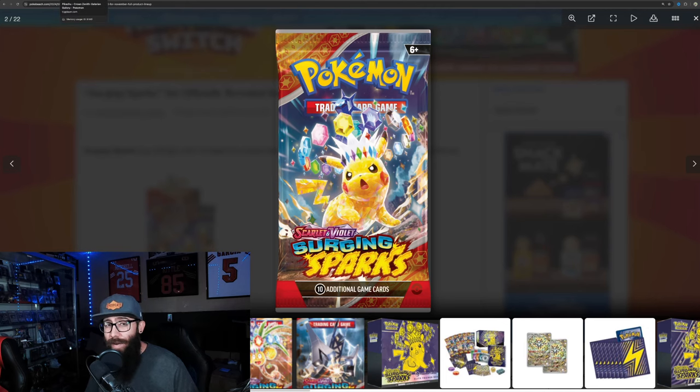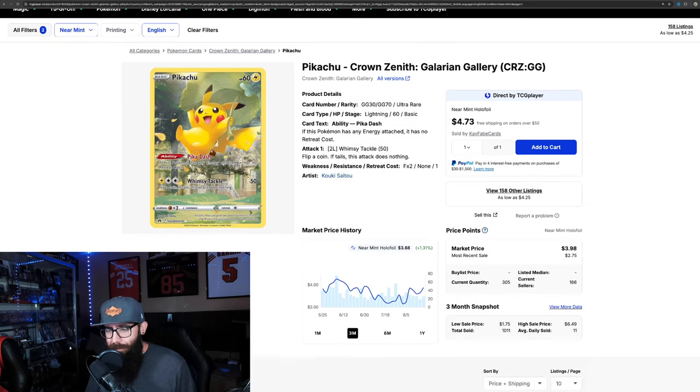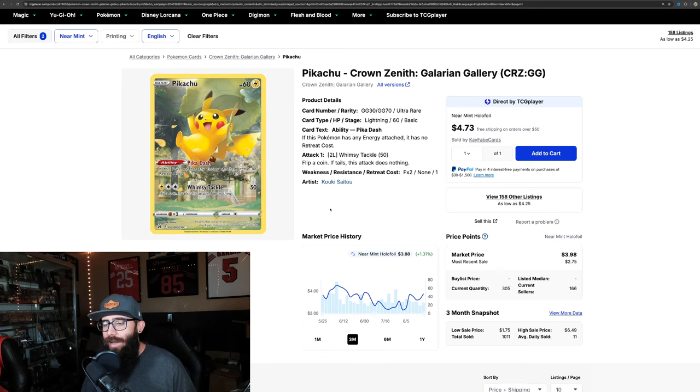If you're a Pikachu fan you might want to start with some of these cards. The list grows from more affordable to more expensive, and I'll touch on both collectability and investability. A lot of these cards are modern. If you're seeing something I'm missing, let me know in the comments. First up is the Pikachu from Crown Zenith — not very expensive, near mint prices under four bucks on TCGPlayer. Just from a collectability standpoint, this artwork is super adorable — a great Pikachu card.